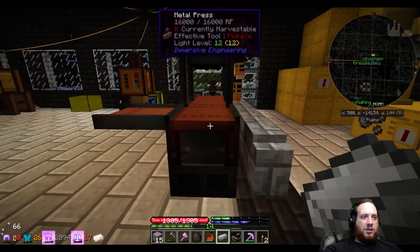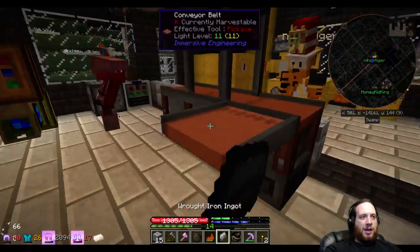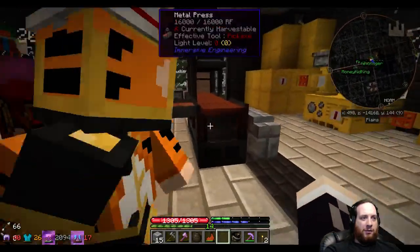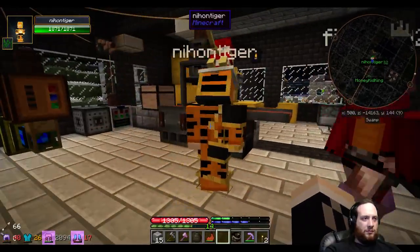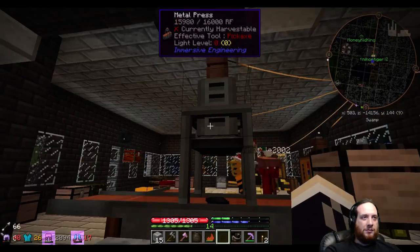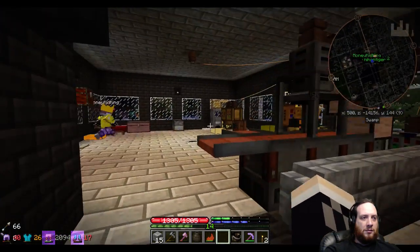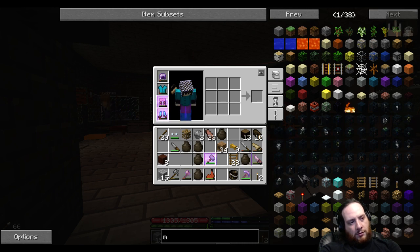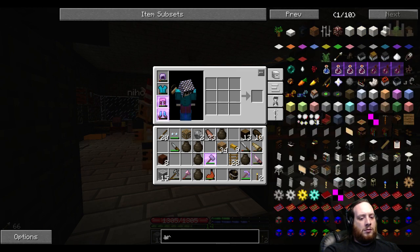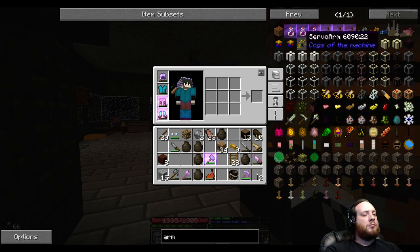Yeah, that's exactly right — there it goes. You guys want to look into those mechanical arms that pick things up from conveyor belts and put them on other conveyor belts? Yes, that worked — it went right to the chest. I believe those are from Magnetic Craft though. Can we try putting a chest on the end here where this conveyor belt is and see if it pulls from that?